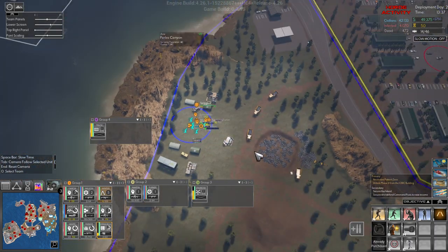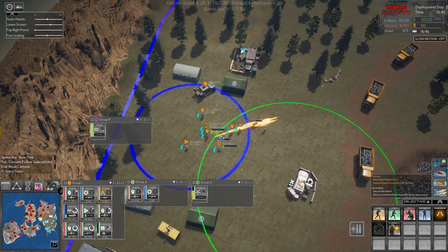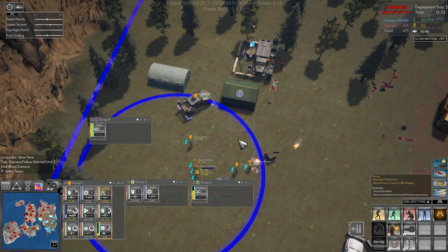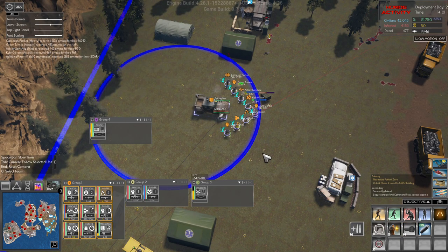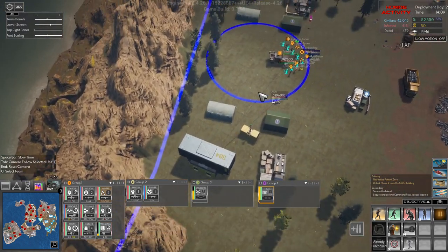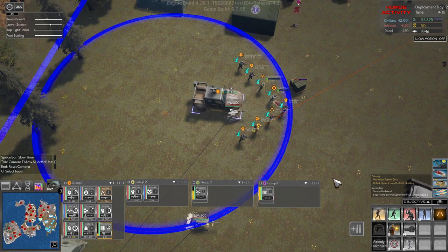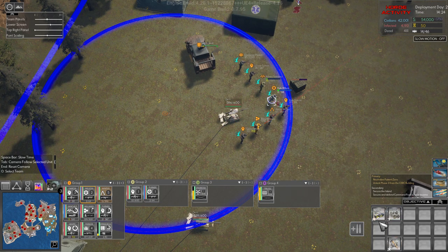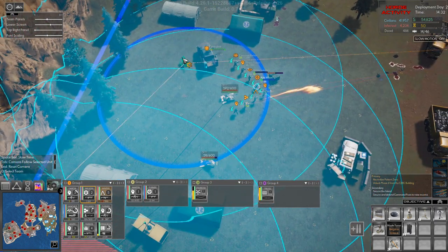Let's see where the ammo is. This is the medical — all right, everyone come over here. Let's get you some ammo. The springbok is running out of fuel. Ah, here is group four! Truck, can you please come up here? Springbok, come over here — you auto reload. Let's build a fence over here.